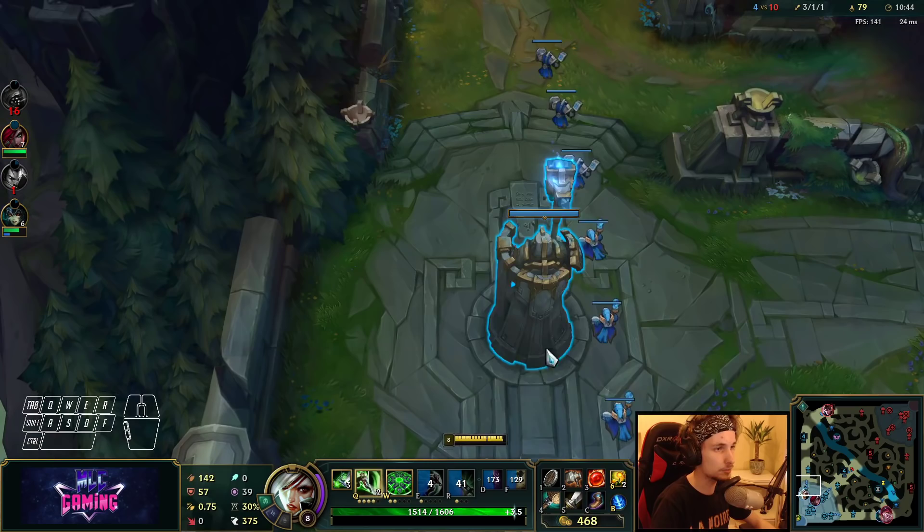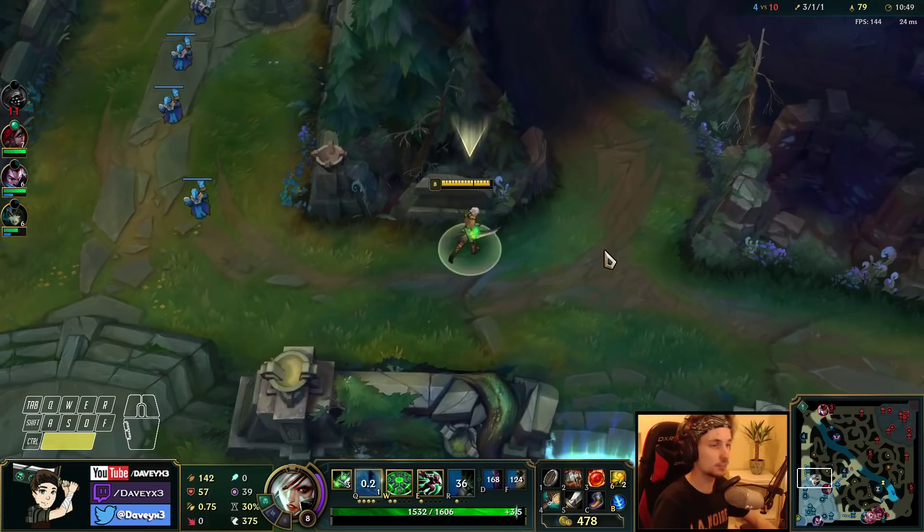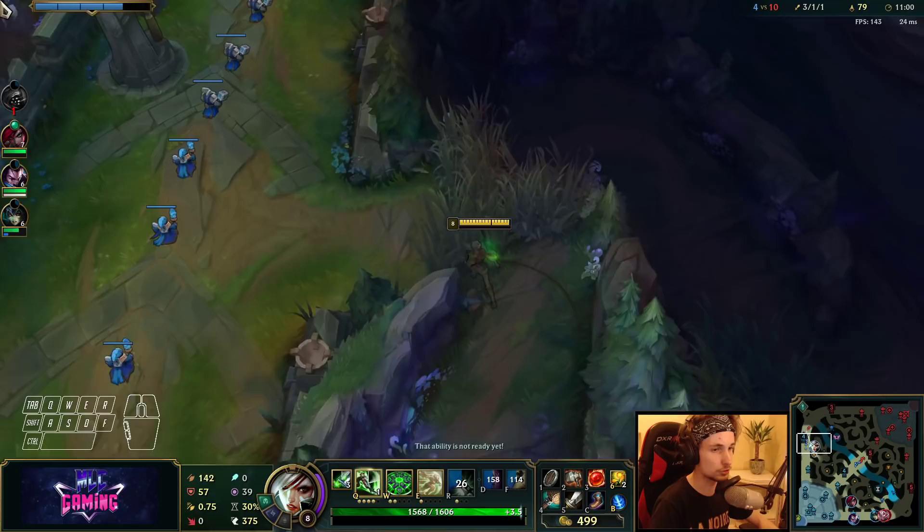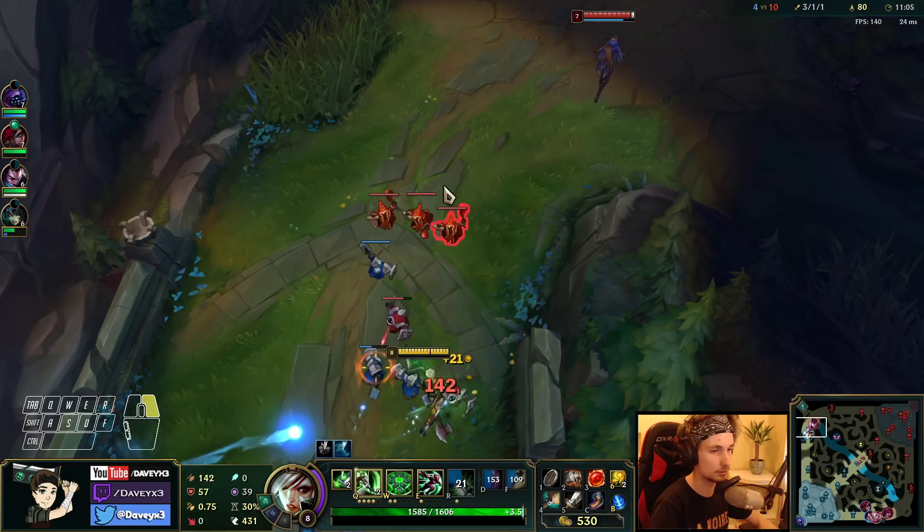As soon as I get my Black Cleaver and Death's Dance this game, it's going to be a lot easier for us. Death's Dance will make us really good for 1v1s. Eventually we'll also get Ninja Tabi's because they're full AD, and we'll get Guardian's Angel — all these items counter the enemy team. It's just a matter of getting through the early game. I think we can carry our teammates after.